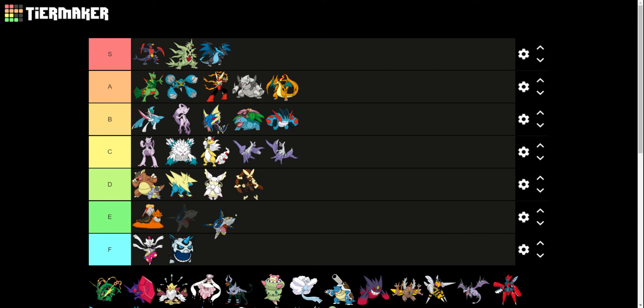Mega Sharpedo — they just added scars to Sharpedo. I guess both Sharpedo and Camerupt were added because the villainous teams in Omega Ruby and Alpha Sapphire needed Megas, but they could have done a better job.